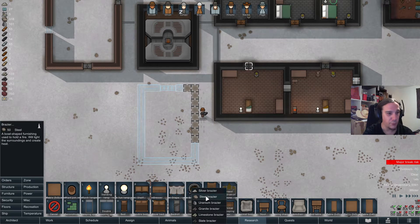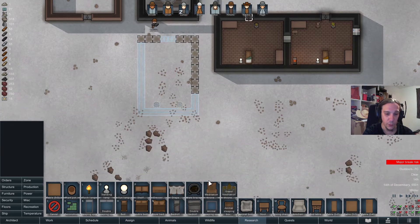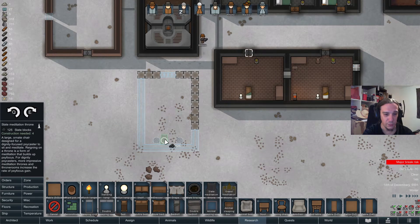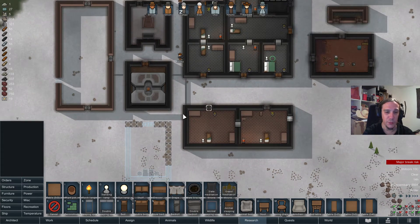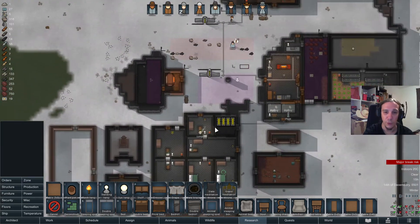We're going to need braziers for the lowest of nobles, so let's set up some meditation thrones as well. It's going to be a quite simple room, but I think that's going to be beautiful too.